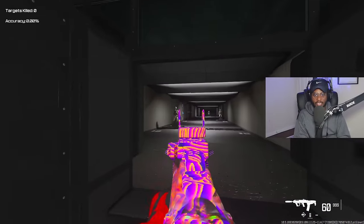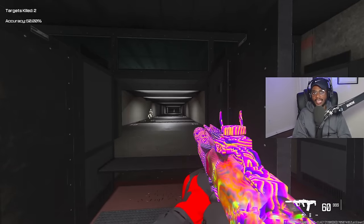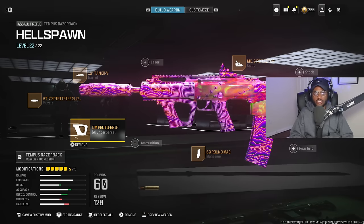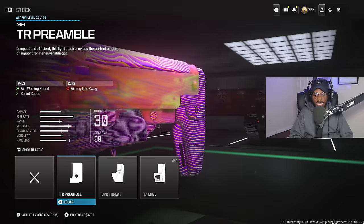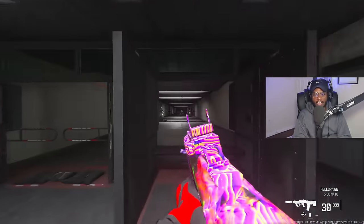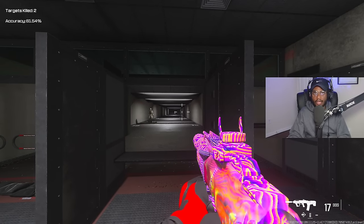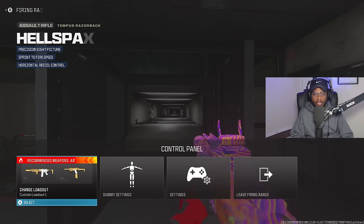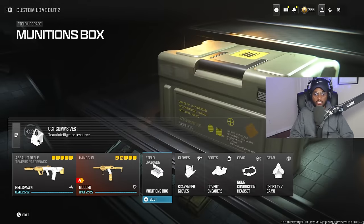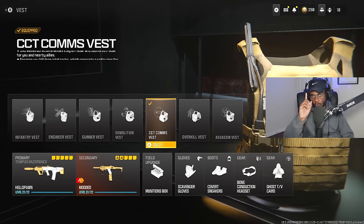Once you jump into the firing range, you're going to see this class setup is good. The ADS speed will be slightly slower, but the recoil control is very manageable — it's going to have that kind of straight vertical kick, kind of like the OG FAMAS from Modern Warfare 3. If you can't control the recoil with this setup, I recommend swapping out the magazine for the OPR stock, which gives additional recoil control. You'll only have a 30-round magazine but it'll be a little easier to use — literally just vertical recoil, no horizontal slant. For the remainder: Core 45 with the conversion kit, Munitions Box, Scavenger Gloves, Covert Sneakers, Bone Conduction Headset, Ghost TV Camo, and the Comms Vest.